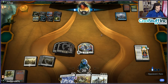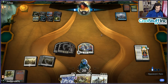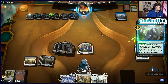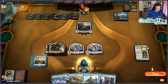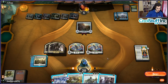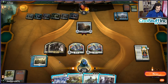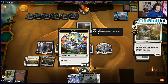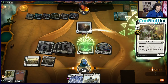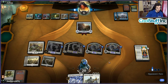Our Mono Blue opening hand has one land with Obsession — we can't keep that. The next hand also requires finding a land in the first two draw steps. We eventually keep a hand and mull down to five. Unfortunately on the play, the opponent has a turn-one and turn-two discard spell. We try to establish Pteramander but the board state is difficult. Duress is actually a playable card even in Best of One since creature decks have burn spells and Frenzies to discard.